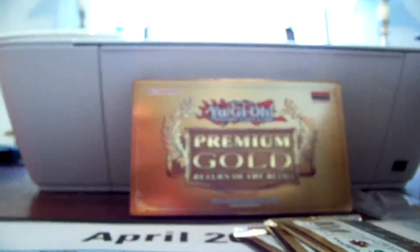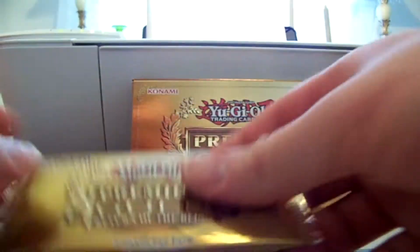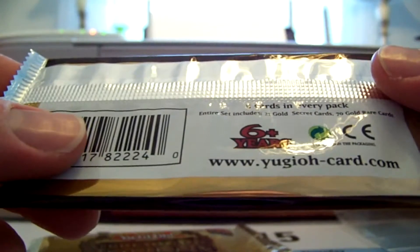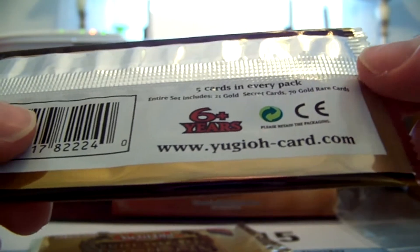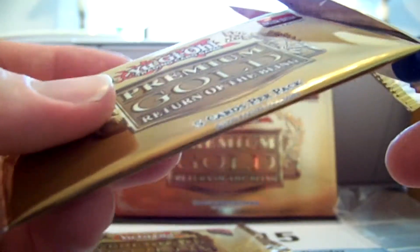I have one more coming in the mail I bought online, so I do have five total boxes. I'd love to pull the Exodia. In the first two boxes I didn't pull a single Exodia piece, which is upsetting. It seems like it's about one per two boxes for an Exodia piece, so since I opened two already and didn't get one, and I have two more here, I'd love to pull two Exodia pieces if I could. The entire set includes 21 gold secret rares and 70 gold rare cards — you get two gold secrets and three gold rares out of each pack, with three packs per box.